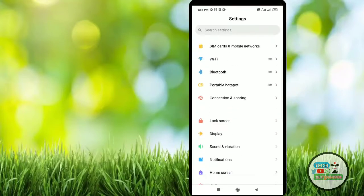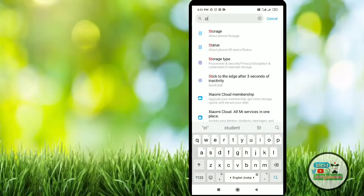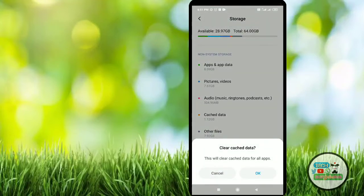You will go to the storage option. There is a storage option. I will clear it. There are many viewers. So first of all, I will clear the files — all cache data in them. I will tell you about it. I will reread this cache data.